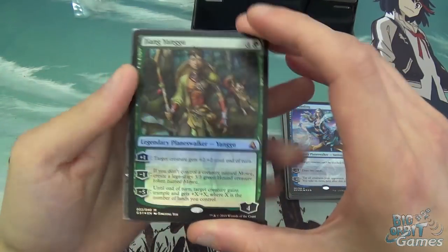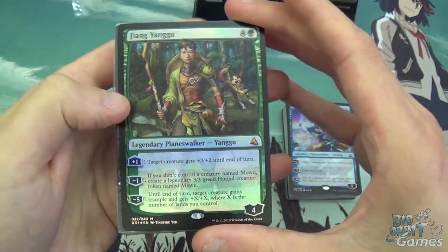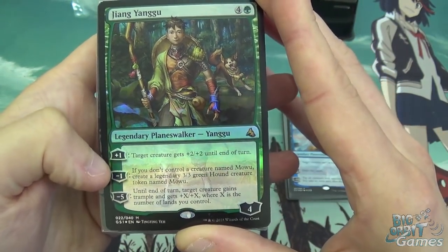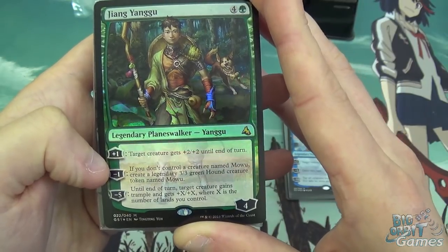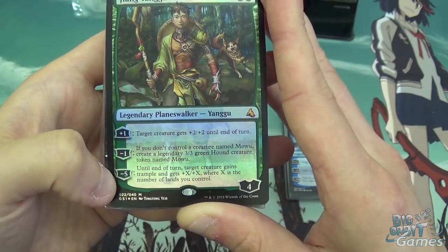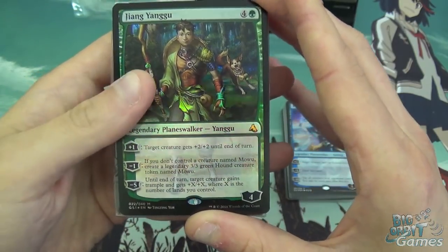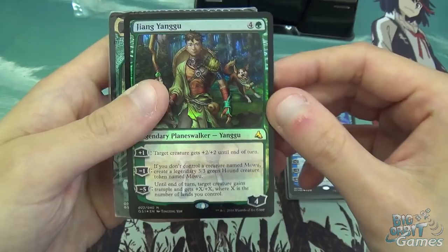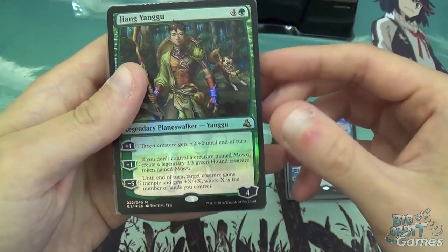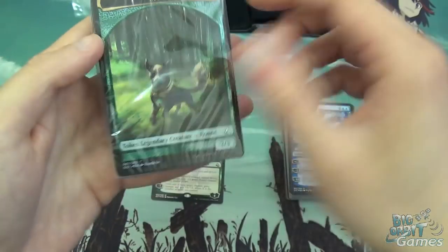Then we've got the green-red deck, which is Jiang Yanggu — a five-mana, four-loyalty planeswalker. His plus one gives target creature +2/+2 until end of turn. Minus one: if you don't control a creature named Mawu, create a legendary 3/3 green hound creature token named Mawu. And minus five: until end of turn, target creature gains trample and gets +X/+X where X is the number of lands you control. This is actually a pretty good planeswalker — he protects himself with his minus one, and creates this awesome token.